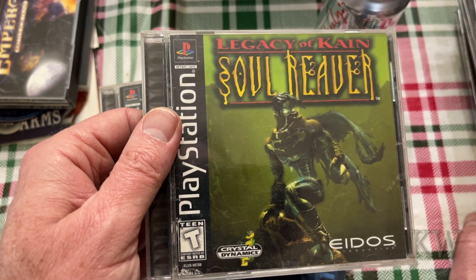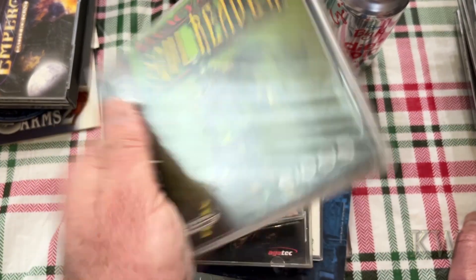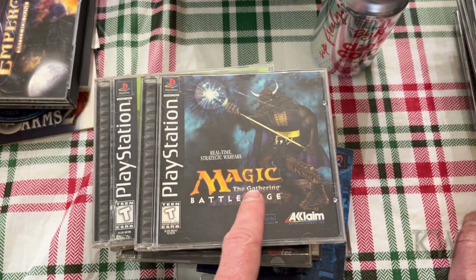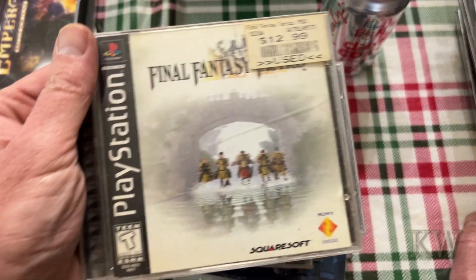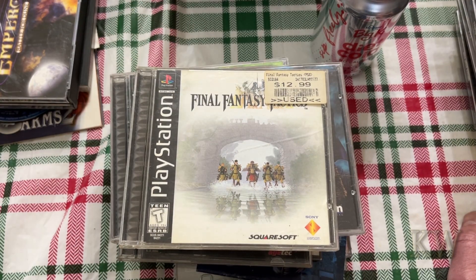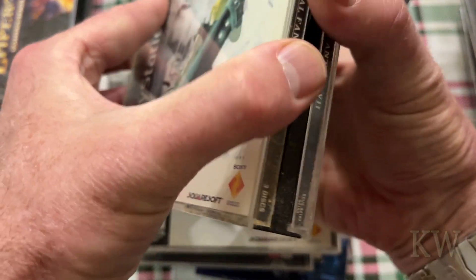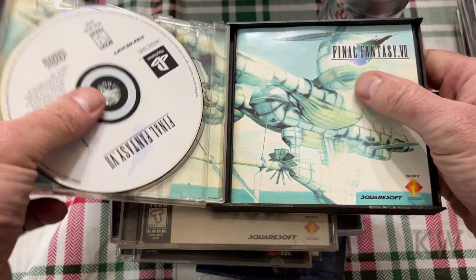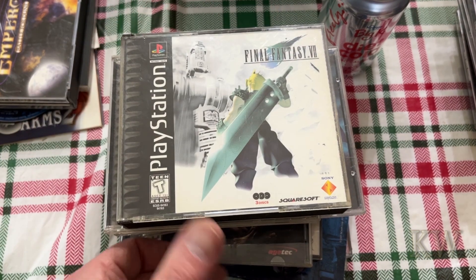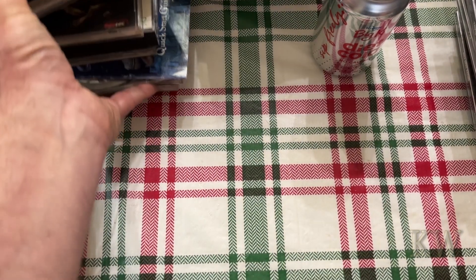Soul Reaver: Legacy of Kain. Magic: The Gathering Battle Mage. This one's Final Fantasy — which one is this? Tactics. And then we have Final Fantasy 8 — I think this one's like four discs, three discs. Kind of cool, remember how much data you can get on PlayStation — this really pushed it to the limit. They went all out, very worth getting.